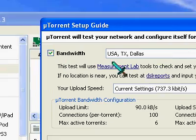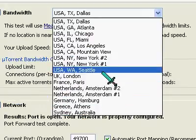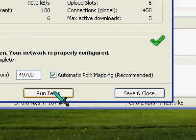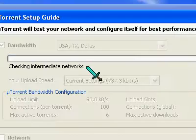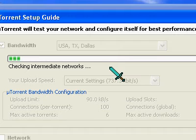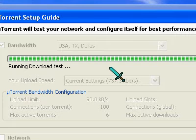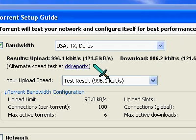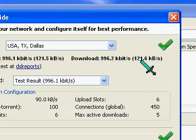Now uncheck Network, go to Bandwidth, and choose the closest city to you, then click Run Test. It's a 30-minute process, so I'm going to pause this video. The test is almost done — it's done now.